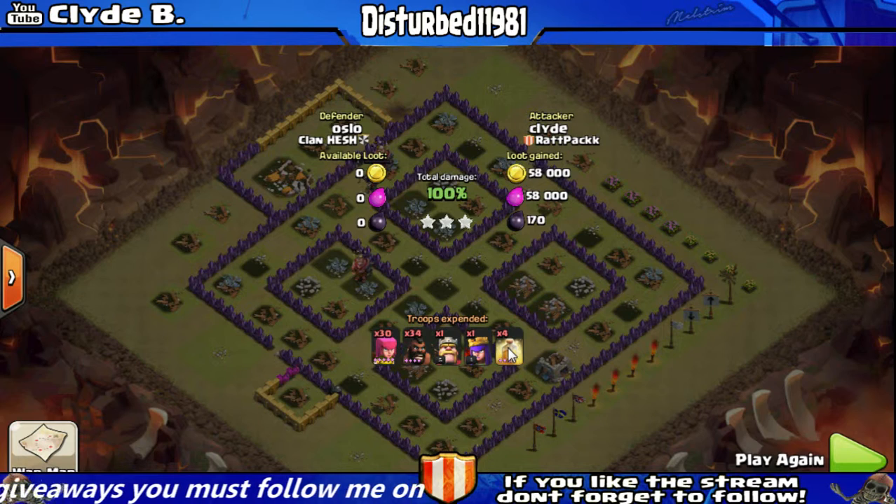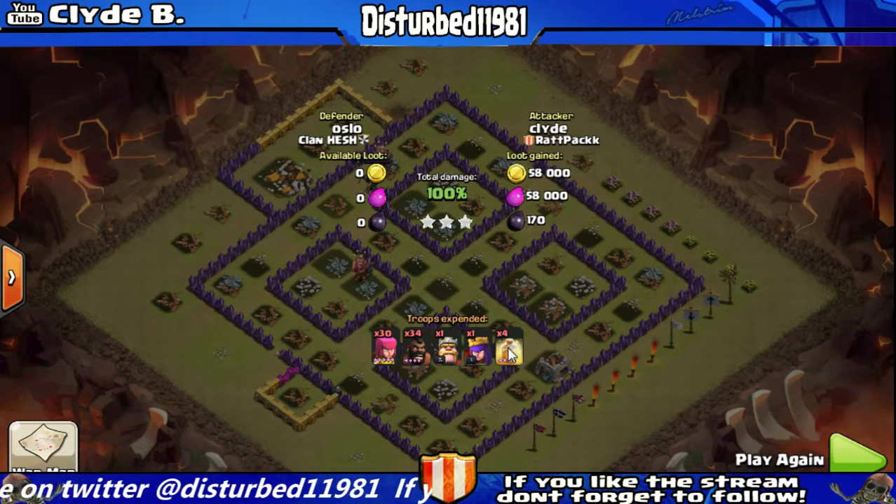It's very important to use heal spells with the hogs. A lot of people tend to go with rage spells, which is not good. Because as the hogs are getting hammered, you want to heal them — you don't want to enrage them to make them move faster. Hogs are pretty fast how they are. I hope this video will be useful in your upcoming hog attacks. Thank you for watching.